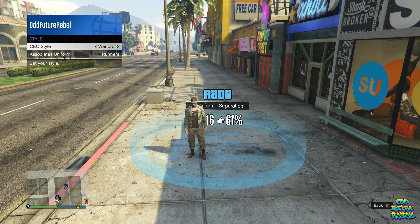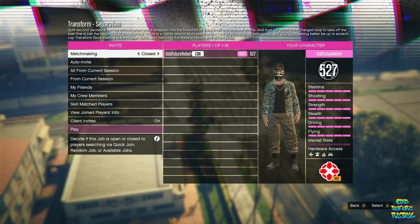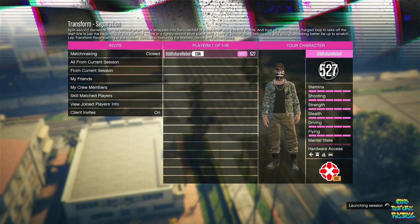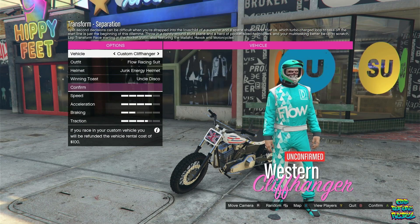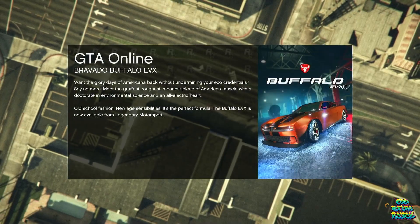You should be loading inside of a job mission like this. Basically, what you need to do is go over to confirm settings and launch the mission. You should be loading inside of a second job menu like this. Wait about 5 seconds or so once you're in the second job menu and basically quit out the job.